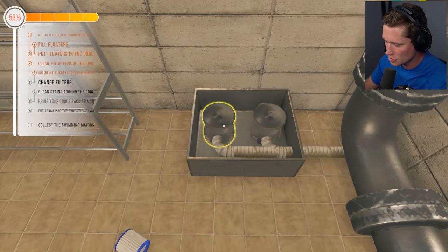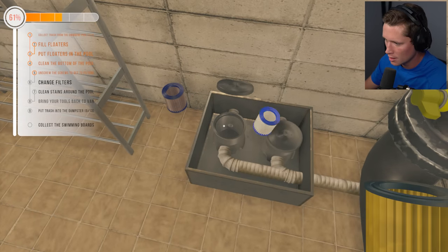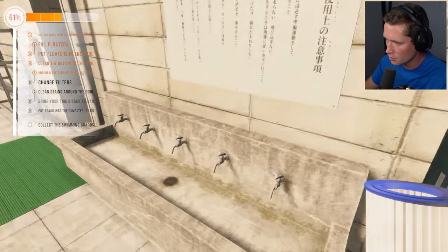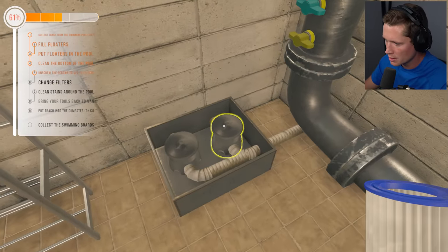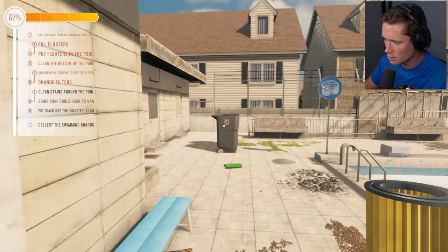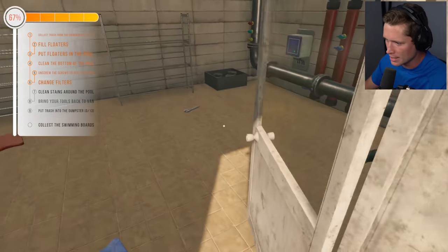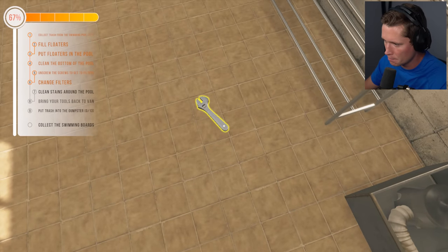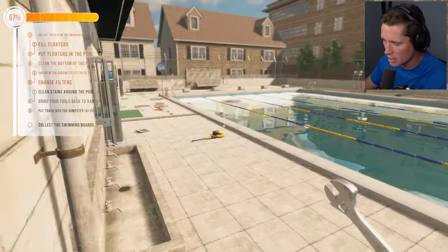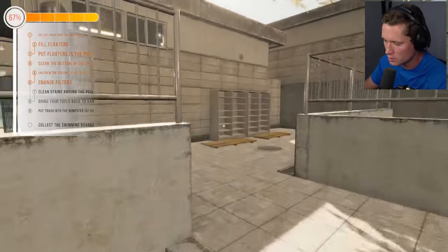Beautiful — now we should be able to open it. Take the old filter out, put the new one in. You can only grab one at a time. Got the second one — throw this in. Another old filter — we can throw these out in the bin. Done. We don't need to put the housing back on, so we're good. Throw the wrench back in — don't want to forget any tools.